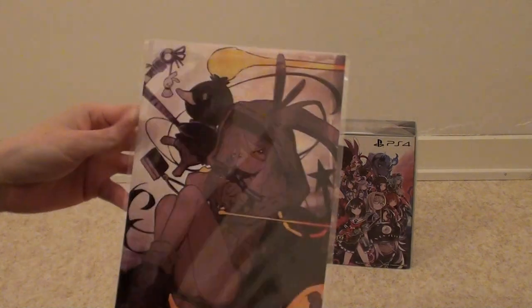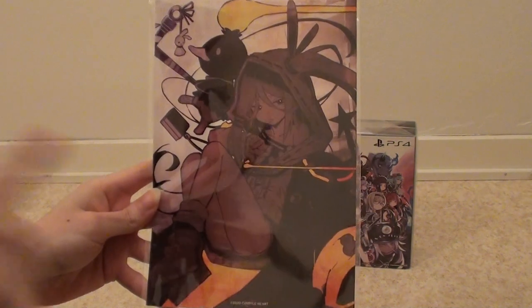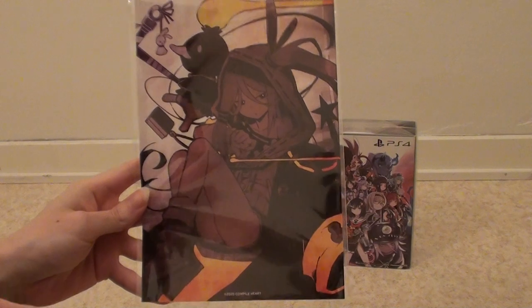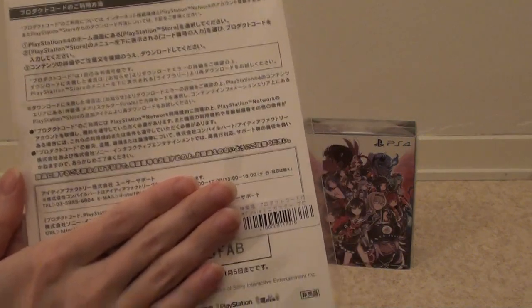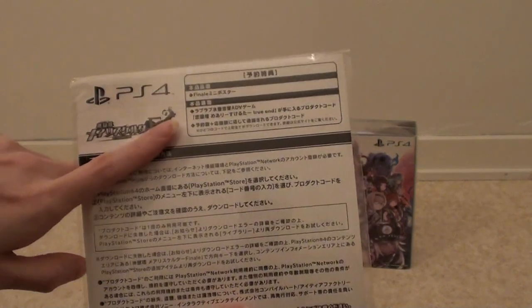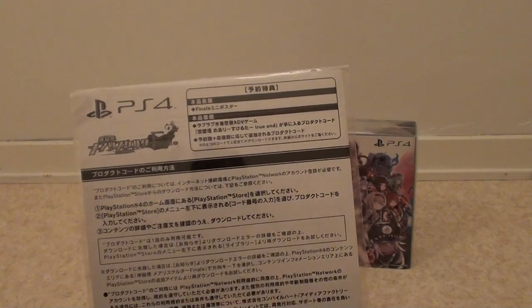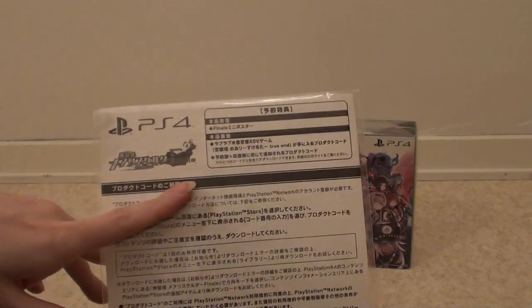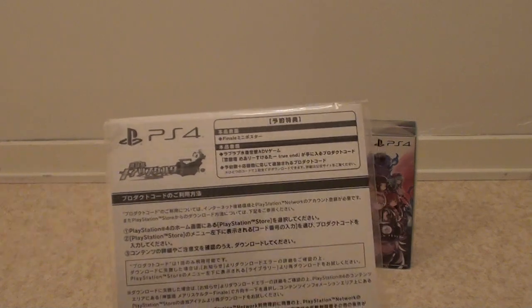The game comes with the pre-order bonus mini poster. I believe there are two different posters you can get — this one comes with the PS4 version and I believe the Switch version comes with a different poster. The poster also has a DLC code for an extra visual novel style adventure game, which I believe is a sequel to the similar extra game that came as a pre-order bonus with Mary Skelter 2.